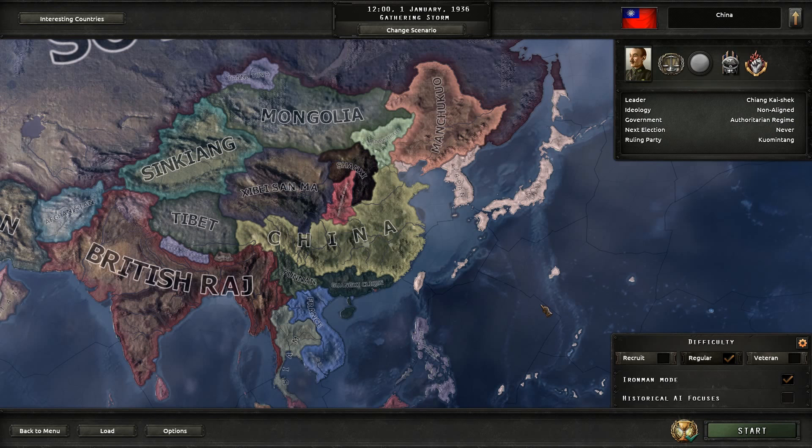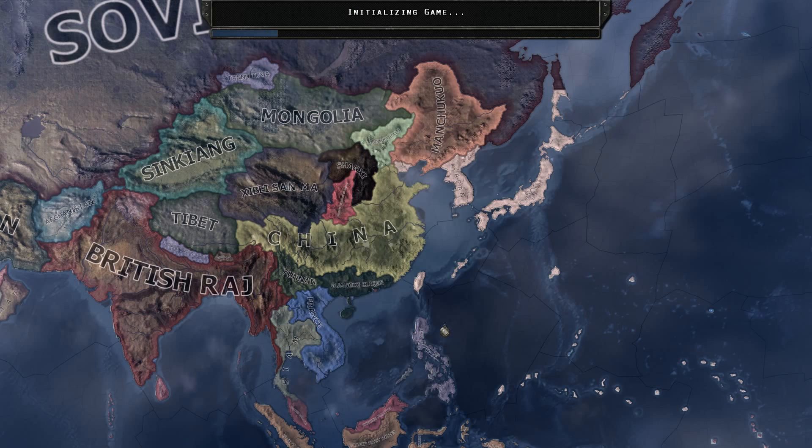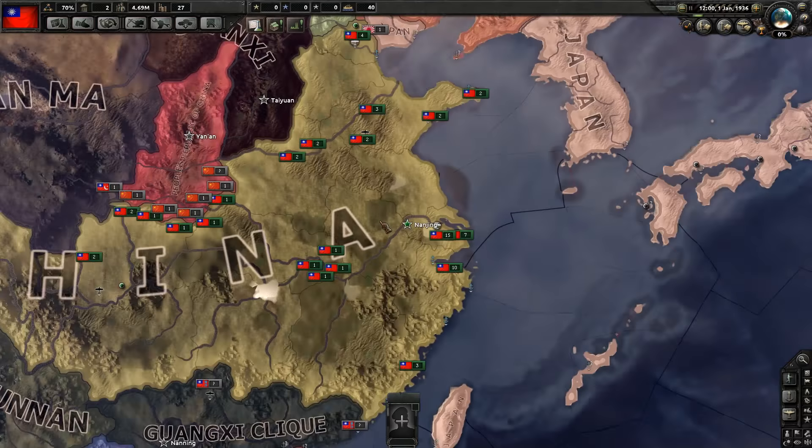I do like to leave historical AI off because generally World War 2 is extremely predictable. That's one of the downsides with this game — you end up fighting the same people in the same scenarios if you leave that on. So we'll try to see if something else interesting will happen. Let's go Iron Man China 1 — perfect. And we'll jump in here and just kind of do some organizing.